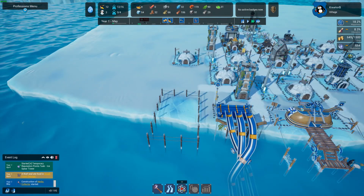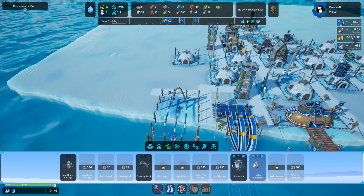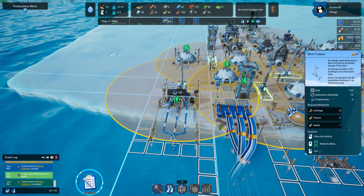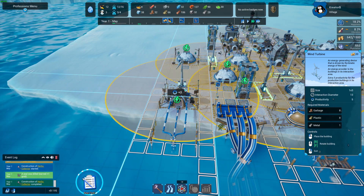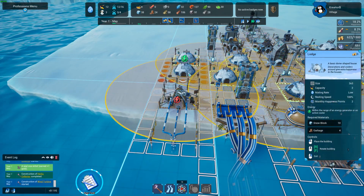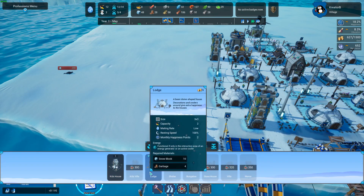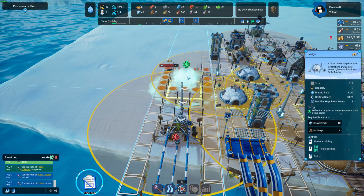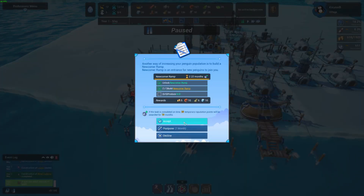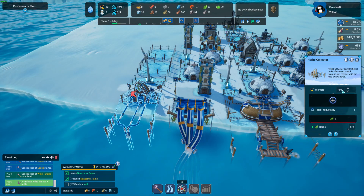Let's build the road and right behind there we might actually need power. Can I put another igloo there? I think I can — I'm going to destroy that one. Then we're going to go like this and put a lodge — bump this lodge there. New task: newcomer ramp, except — there you go, we got that going.